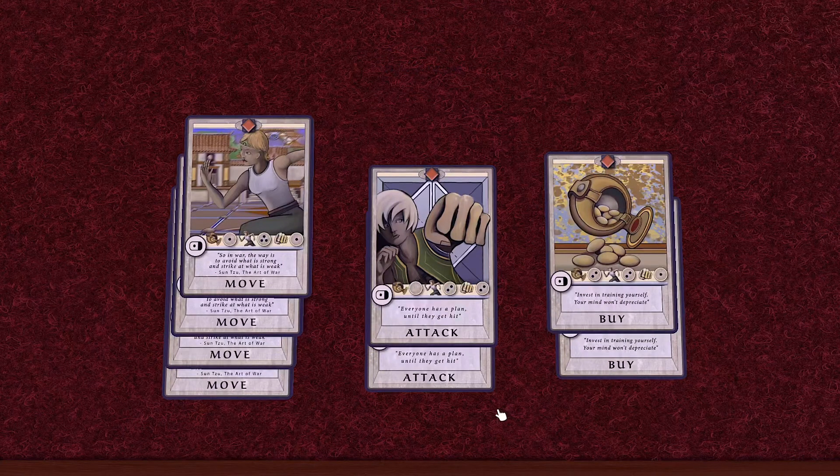To set up a game of Arcane Arena, each player needs a starting deck, the trainer pool needs to be set up, and then the board needs to be set up. To create a starting deck for each player, take 4 copies of the card Move, 2 copies of the card Buy, and 2 copies of the card Attack, and shuffle them together. Give one of these decks to each starting player.